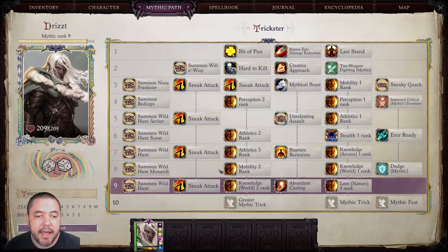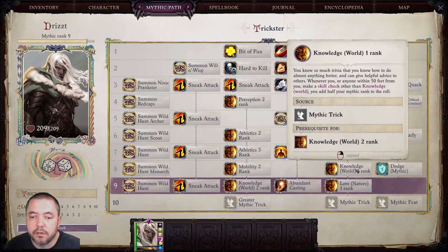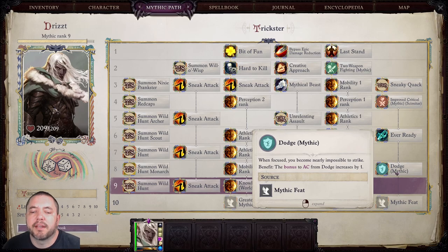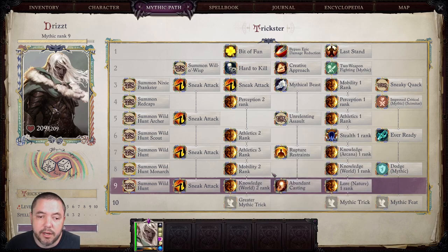At Mythic Rank 8, we have Mobility Rank 2 and Knowledge World Rank 1, as well as Dodge Mythic. I feel like Dodge and Dodge Mythic — even though they're not super effective — fit what the character is supposed to be, which is extremely agile and hard to hit.